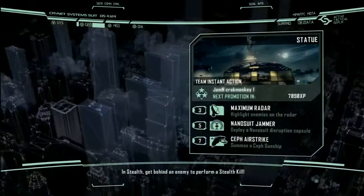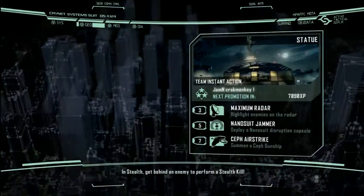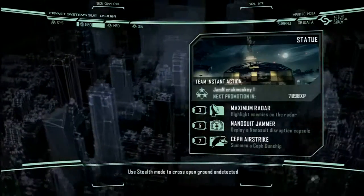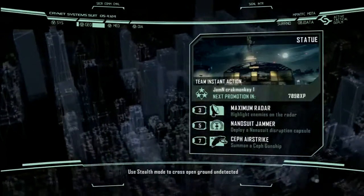I also noticed I keep getting these killstreaks but they're not giving them to me. Like I went 6-0 and I didn't get anything for it. I was like, what the hell. So I don't know how you get the killstreaks — do they just magically give them to you, or do you have to hit some button that I don't know about?